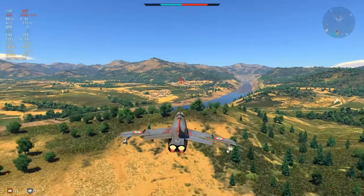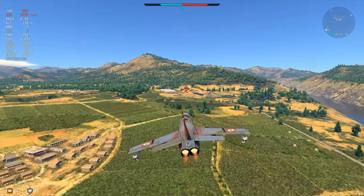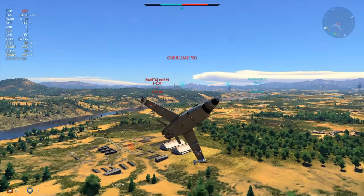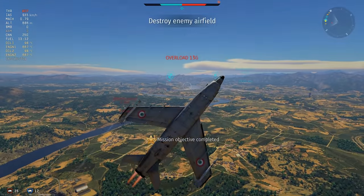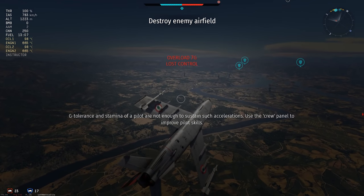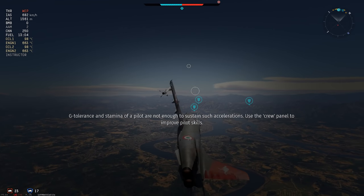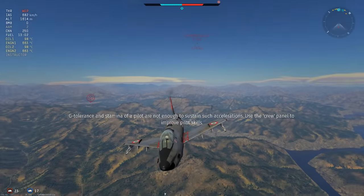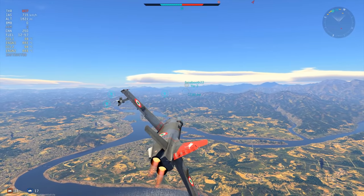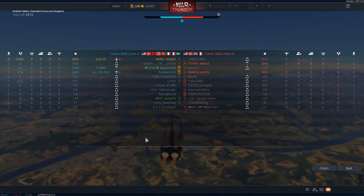I don't have an F-104 yet — I will after I unlock the Sabre Dog and progress through the grind to the Italian F-104. We killed the base, which drops our ticket count just a little bit. We've pulled up sharply, lost control momentarily, making sure that F-104 cannot get anywhere near us. If you're faced with a jet that underperforms, even a slow jet — try and extend to your best ability and turn-fight it.